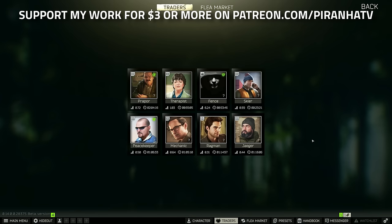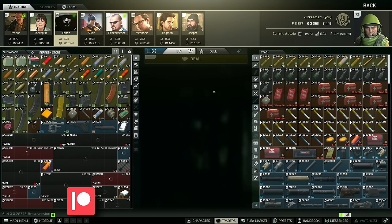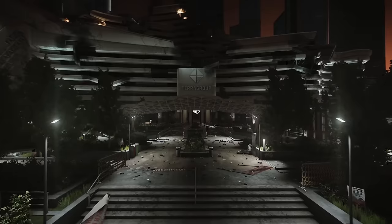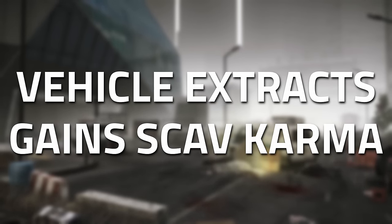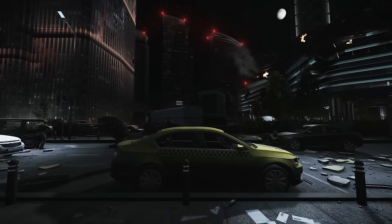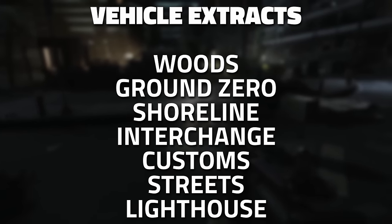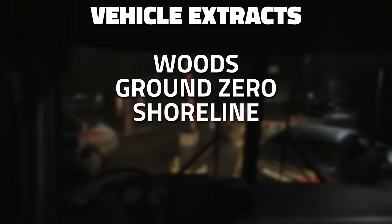This wipe I maxed scav karma super quickly — in fact it's pretty sure it was the second day. With the latest update they've added basically two maps: they've revamped Shoreline, which now has a new vehicle extract, as well as Ground Zero, accessible up to level 20. Every time you extract with a vehicle you gain scav karma. With these two new locations there are now seven total locations with vehicle extracts, but three of them are actually 100% spawn chance: the two new locations on Shoreline and Ground Zero, as well as Woods.